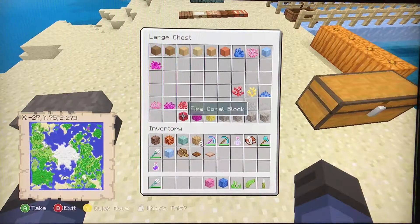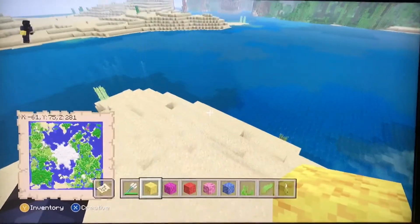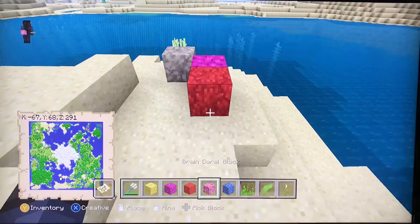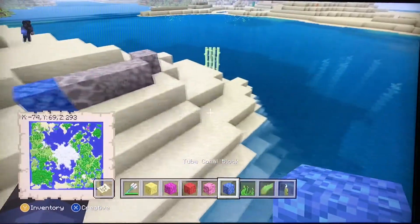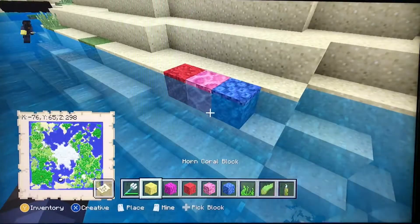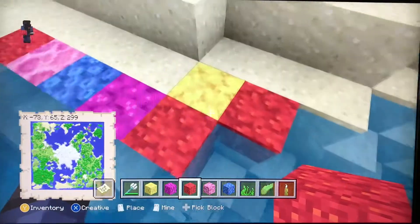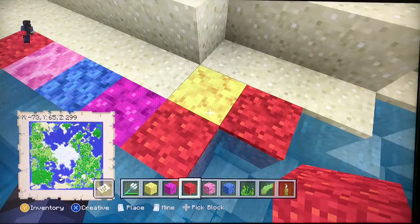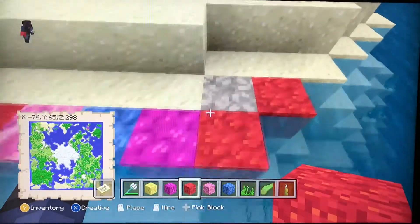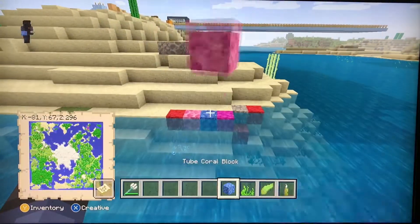There are five different types of coral, and they will die within a few seconds if they're not touching water at all. As long as there is one side of water touching it, it will not die. Once you take the water away it will die, and once it's dead it won't turn back — it's dead forever. So don't place coral on land or you're going to kill it.